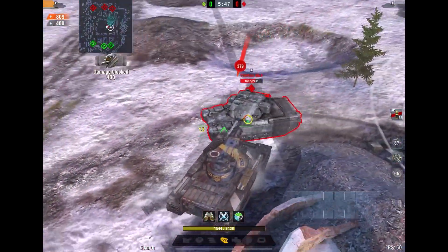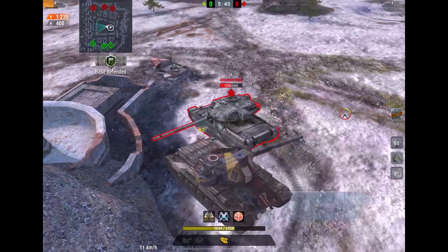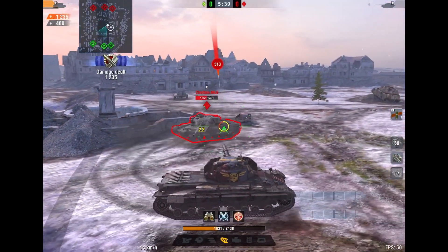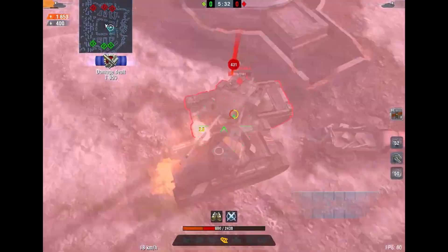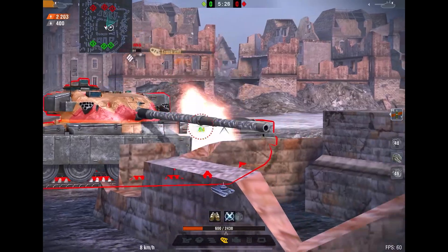We're doing a 1v1 right now, and the first round was in my hands so it's 1-0 in terms of the 1v1. Both the Super Conqueror and Chieftain have 10 degrees of gun depression, and the turret allows you to go hull-down and be very aggressive. However, other than that you won't really be doing much in randoms — you'll just be taking shots.